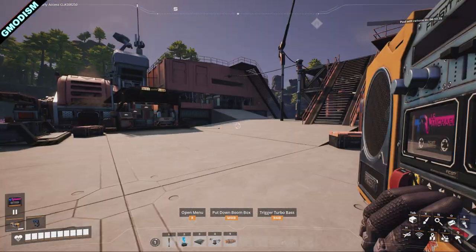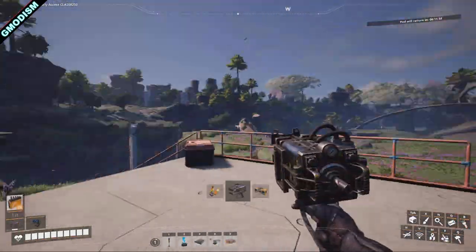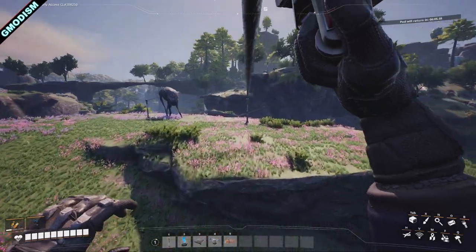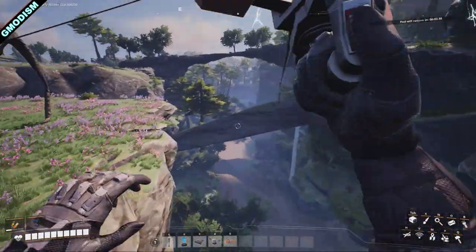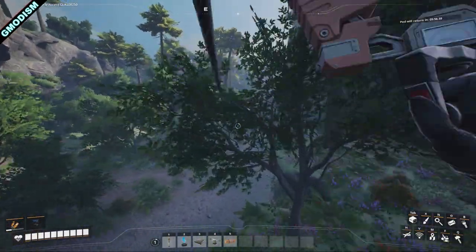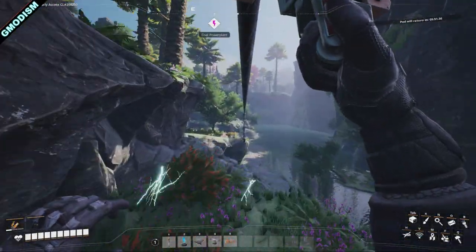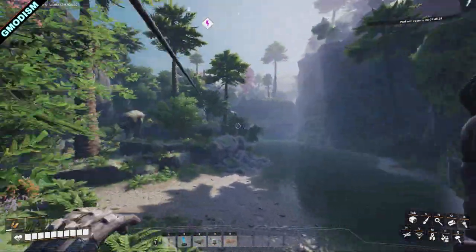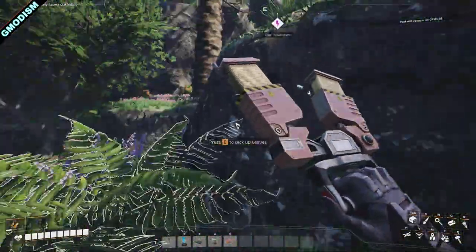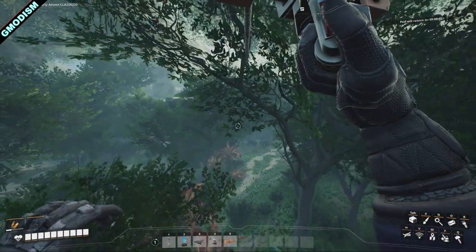One other nice addition in Update 7: on your zip lines, hook up then hold Shift, and you can see we are rapidly increasing speed. The speed of zip lines is now more than twice what it was before. As long as you're holding Shift, you will begin to speed up, and you can speed up so fast it's actually easy to miss the next line.